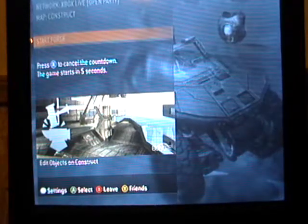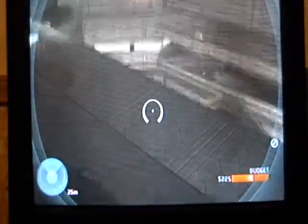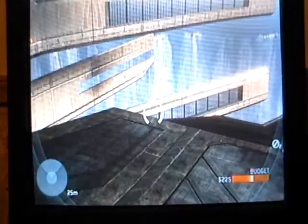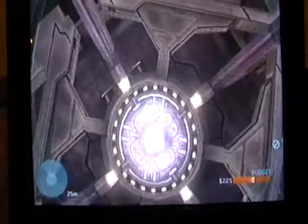Today I'm going to show you guys how to get out of the map construct. First of all, get your little ball and go over to one of these being things. Go into it, hold down the button that makes you fly really fast, and go straight down. Once you're here you should be pretty safe and you're not really going to fly up.